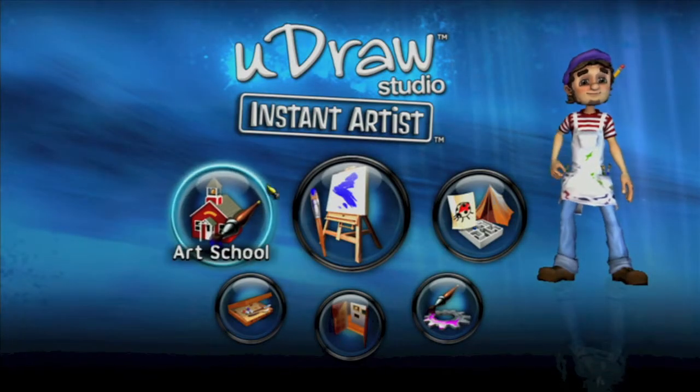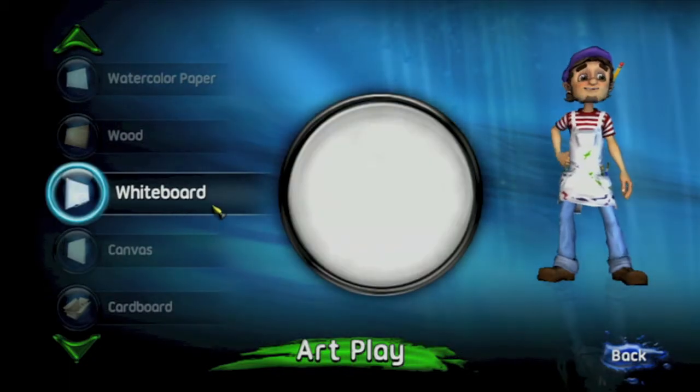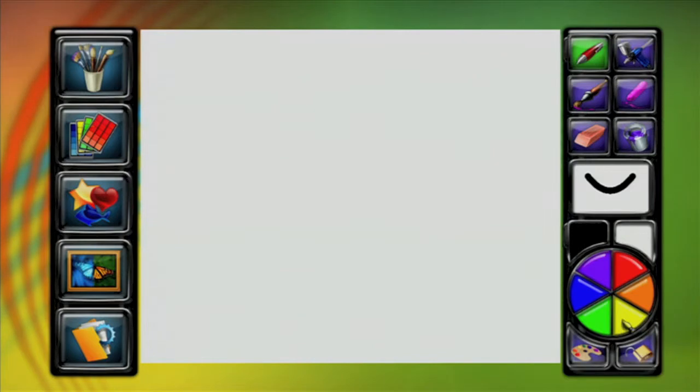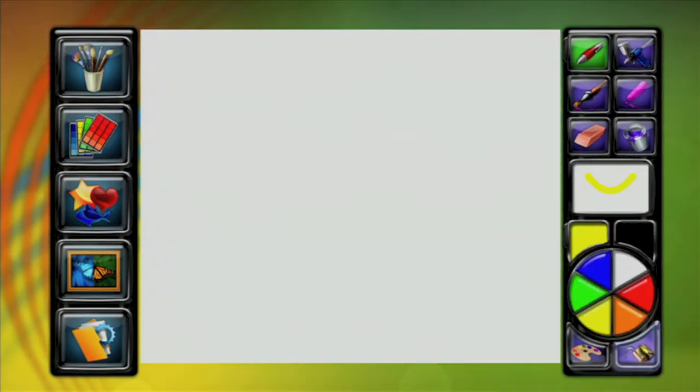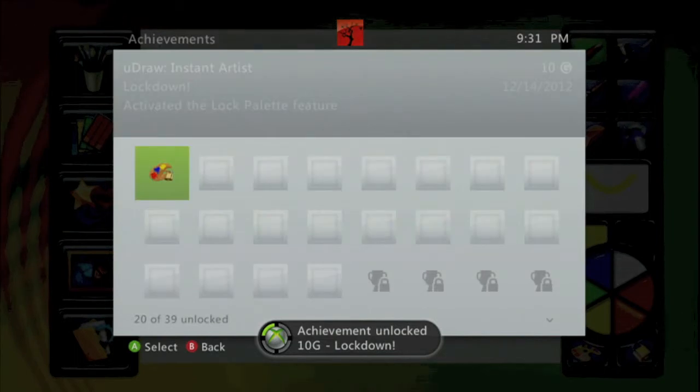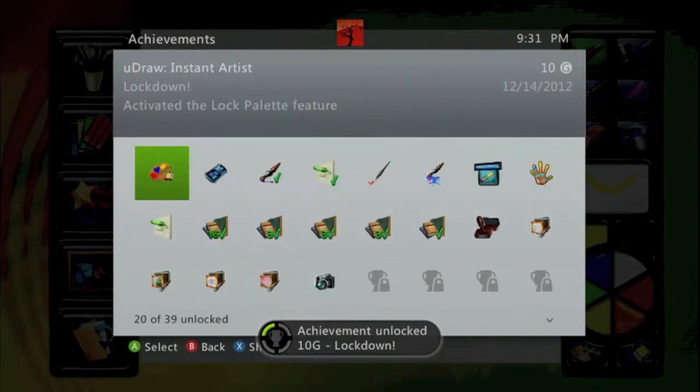Once again, from our main menu, we are going to head into Artplay, pick any canvas you want to. I always go with the whiteboard because it is the default. And you want to go in the lower right hand corner and click the padlock and you should get yourself an easy 10 gamer score. And that is all there is to it.